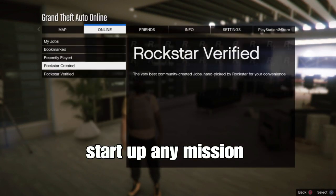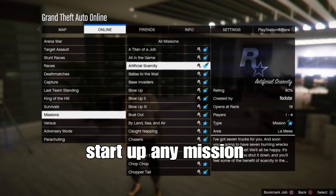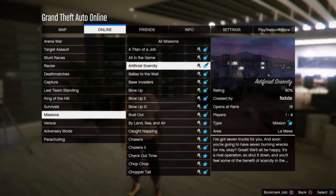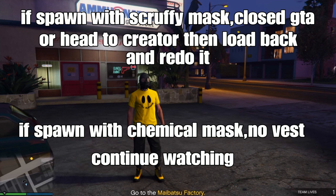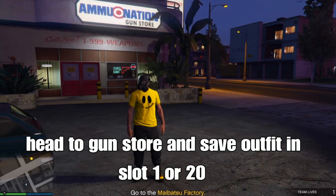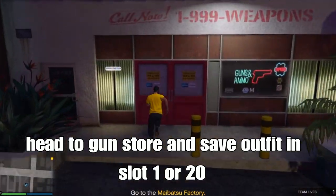Remember to set up any type of mission of your choice. If you spawn with a scruffy mask, close your application or head to the creator, load back on, and redo the outfit steps. If you can spawn with a chemical mask with no vest, that means it's working for you — continue watching the video. Head to any type of gun store in your location when you're spawning in the mission.